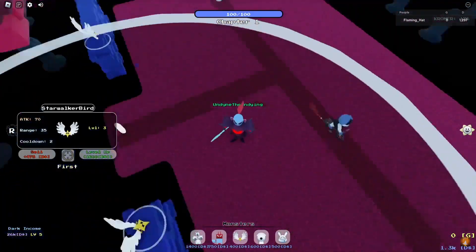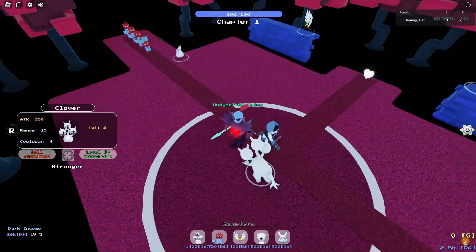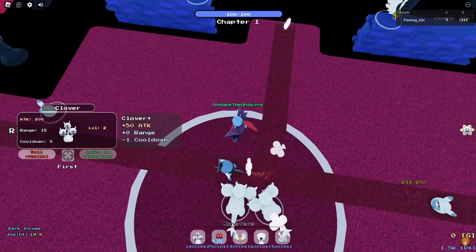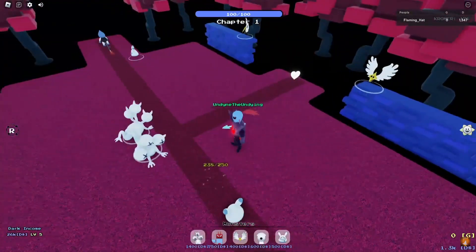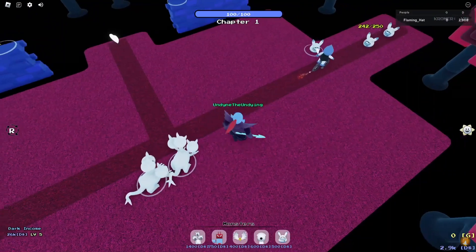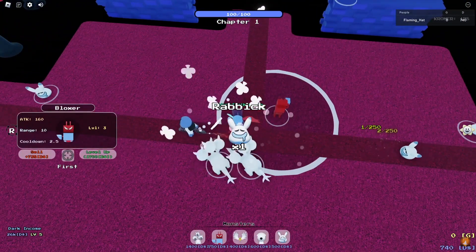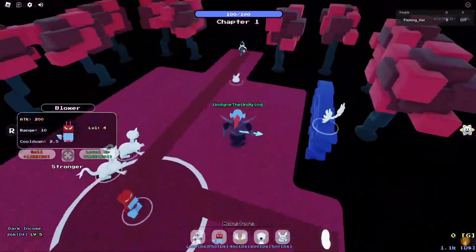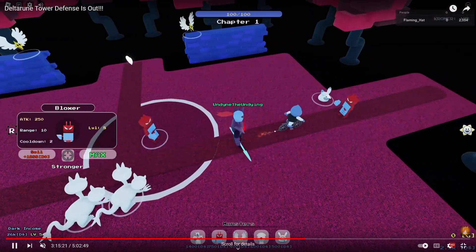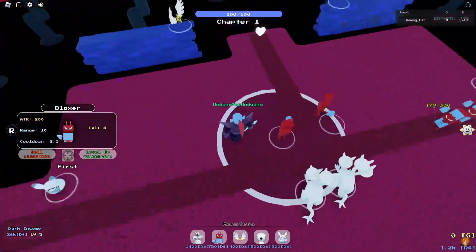Then I place a second Starwalker right there and bring it to level five too. Why am I placing my Starwalkers there and bringing them to level five? They have high range, they can cover the whole map and hit Lancer and the other enemies, and they can also take care of the Starwalkers that appear. After that, I place a Clover down right there, bring it to level five, then place a second one and bring it to level five. I put their targeting on stronger, but I'm pretty sure that isn't required. You might notice I placed Rabbits down on both sides — those are unnecessary, they do nothing. If you just place the two level five Starwalkers and two level five Clovers, you are set. That's all you need. You see the Clovers right in the middle and the Starwalkers on the two walls — with that, you will beat Lancer. Once you're at dark income level five, don't be afraid to place more. The next room after this is a save point room, so you can just spend all of your money.